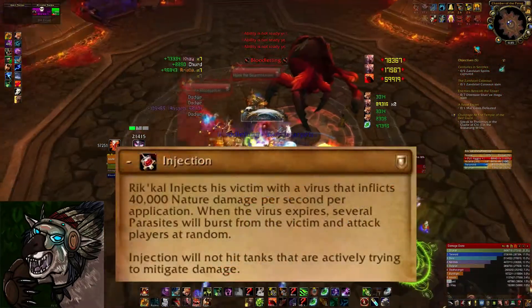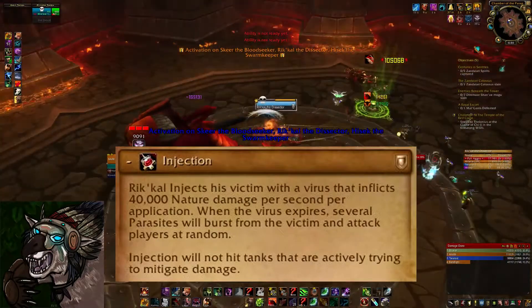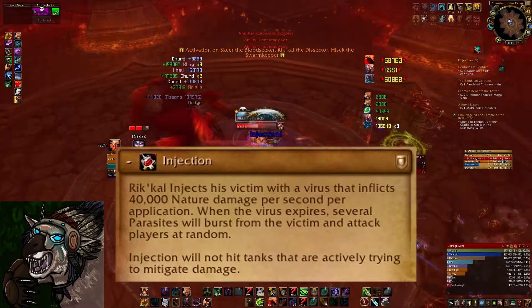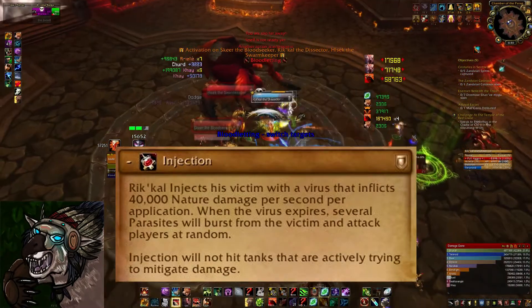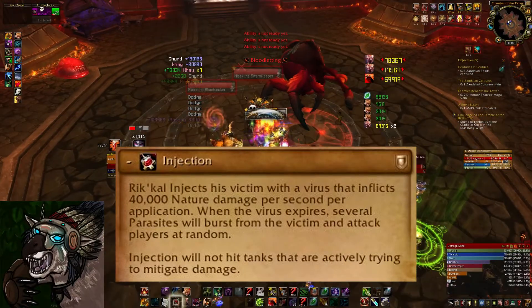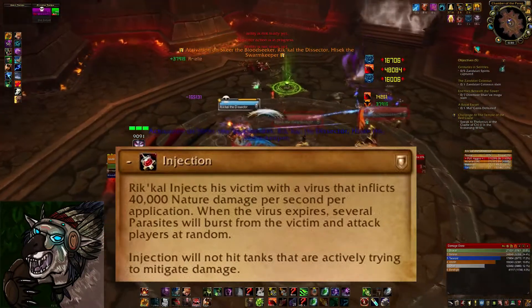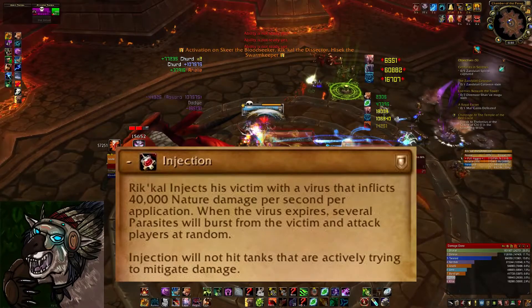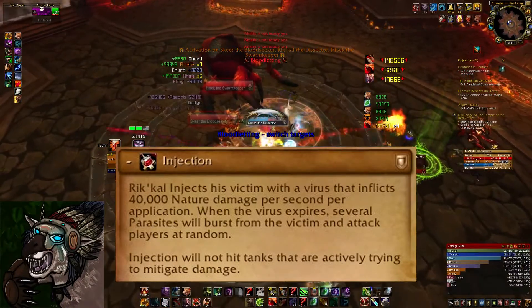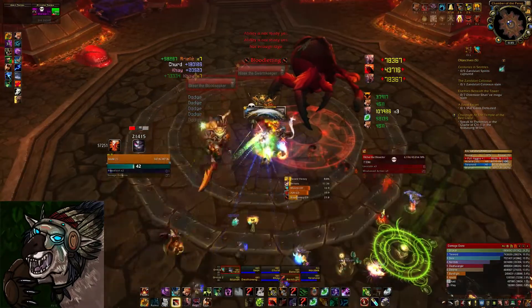The second ability that Rickle has is called Injection, which deals stacking nature damage to the target for each application. However, it can be negated by simply having Savage Defense active. Since you can have Savage Defense active for every Injection, it doesn't matter. As long as you're tanking properly it'll be fine, and Rickle dies incredibly fast. You should only have to worry about two, maybe three Injections tops depending on your DPS. Sometimes if your DPS is really good, you can get away with as little as one.